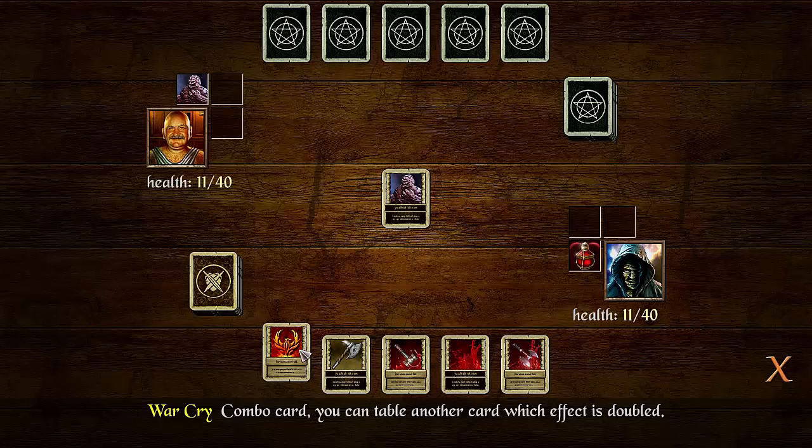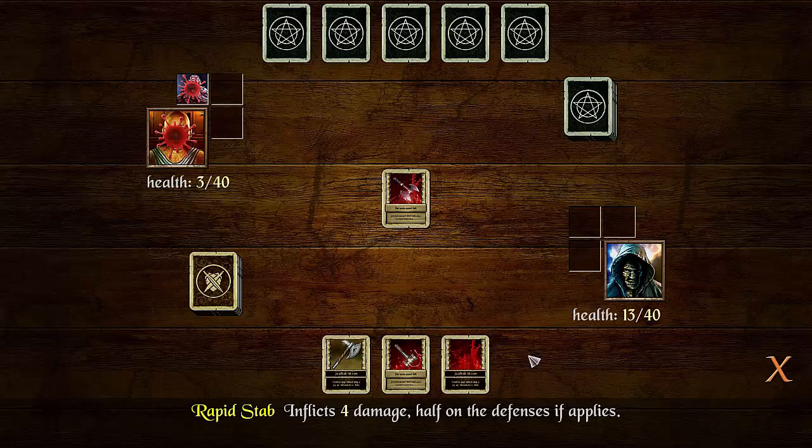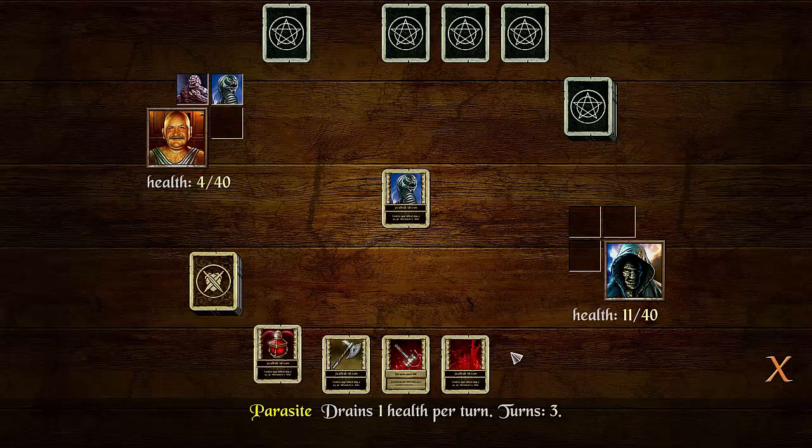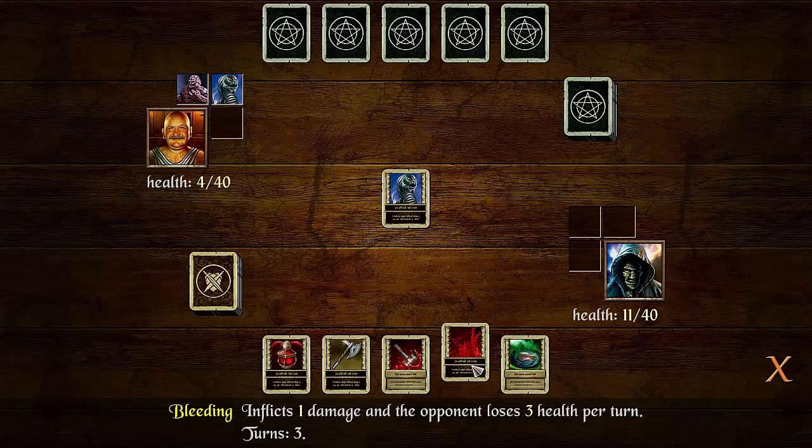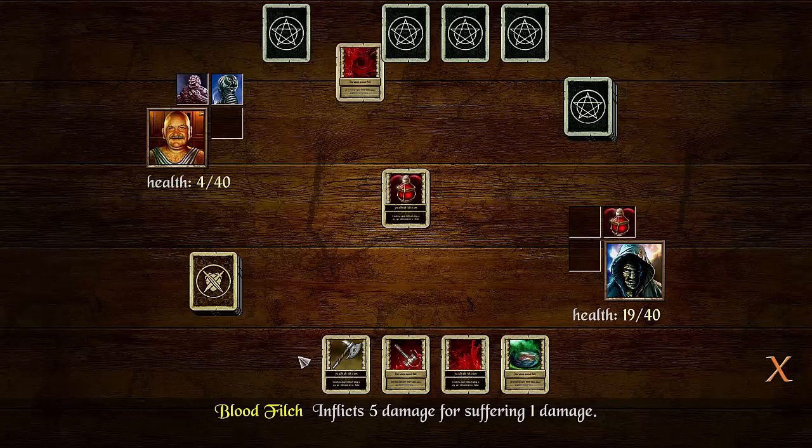I'm going to start trying to beat them down. Hope I'll get a heal ability. This will allow you to use two cards at once, which is going to allow me to double the damage. He's down to three, I'm down to 11. I want to take him out right now, but I can't. There's no way I could at the moment, so I'm going to go ahead and heal myself.